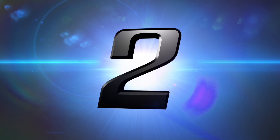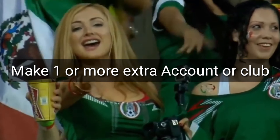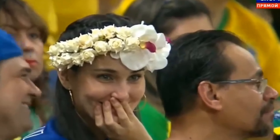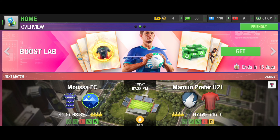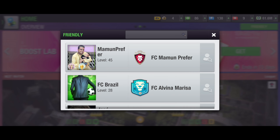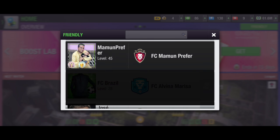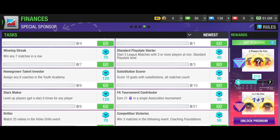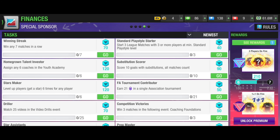Tips number two: for this you will need to make one or more extra accounts. Keep another extra account and take benefit of it. After making another account, go to the friendly option and arrange up to six friendlies in a day. Friendlies can help you complete many tasks. I'll show you — I've arranged many friendlies, let me scroll down and find the relevant ones.